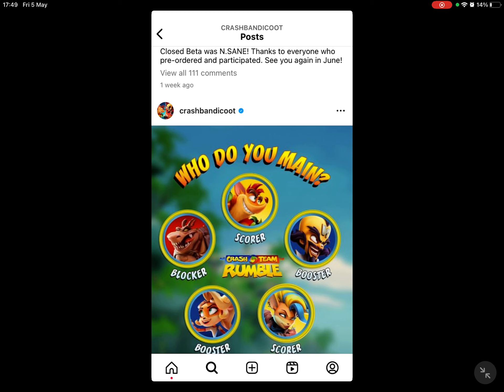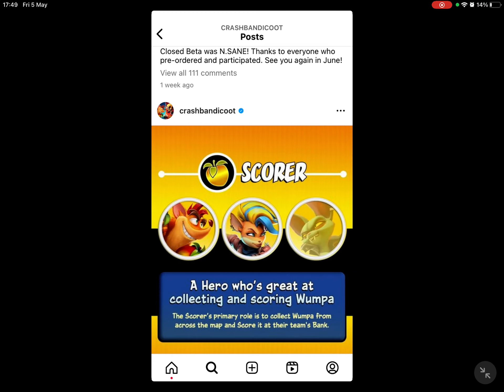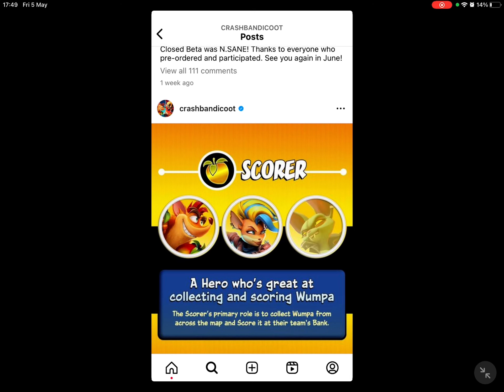Now let me show you the roles of the characters. The scorer is a hero who's great at collecting and scoring Wumpa. The scorer's primary role is to collect Wumpa from across the map and score it at their team's bank. Crash, Coco, and Tawna were in the beta.